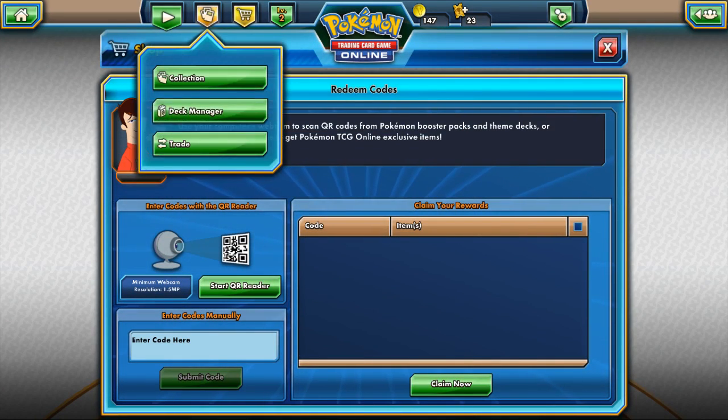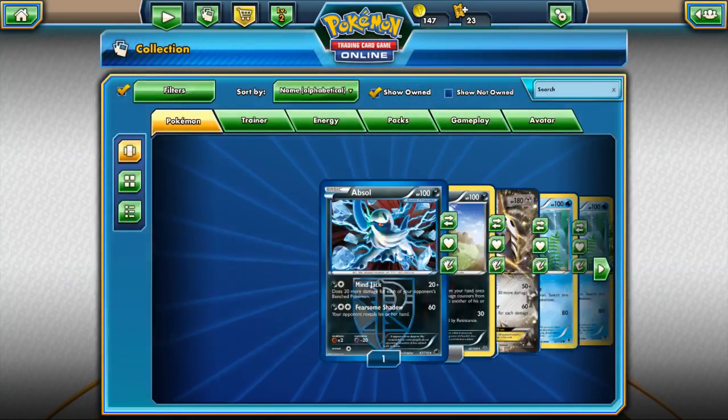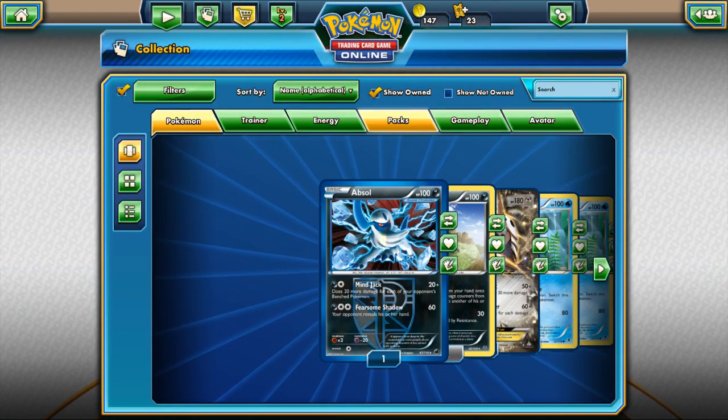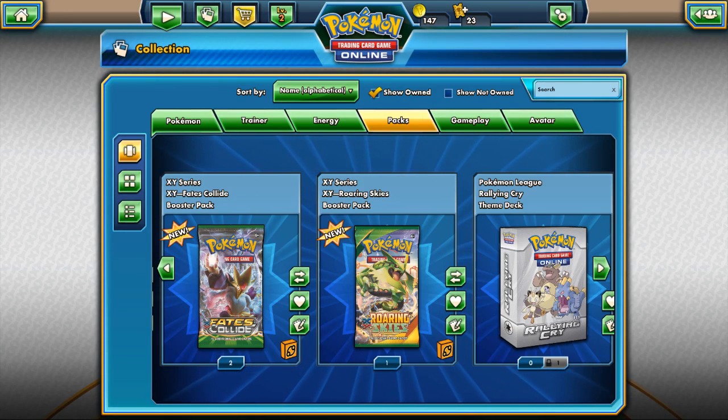Okay, we're gonna open these packs and see what happens. Last time when I opened the ten, I pulled a holographic rare and a Mega Glalie EX — the rare being Delcatty — which is when you're super super happy!